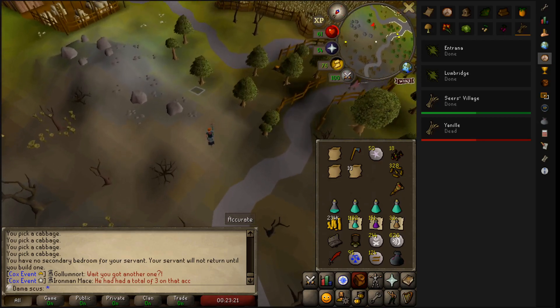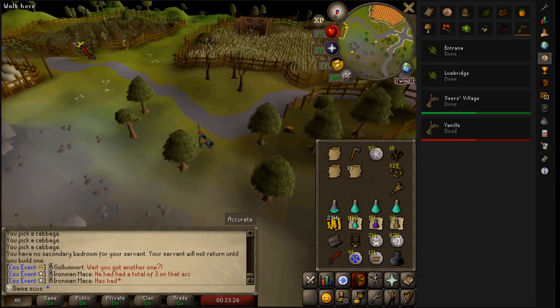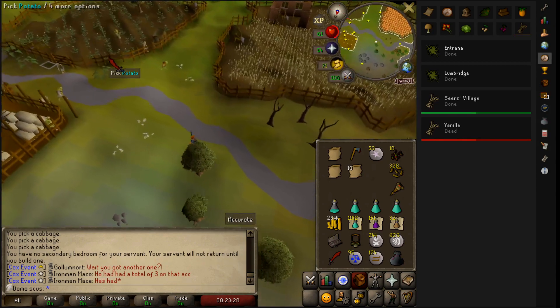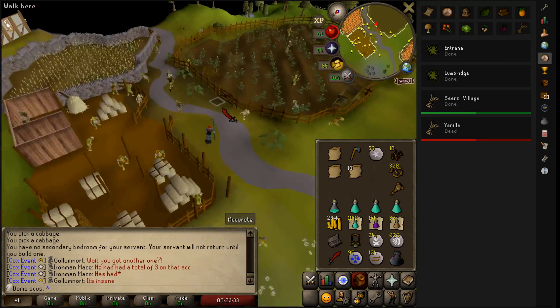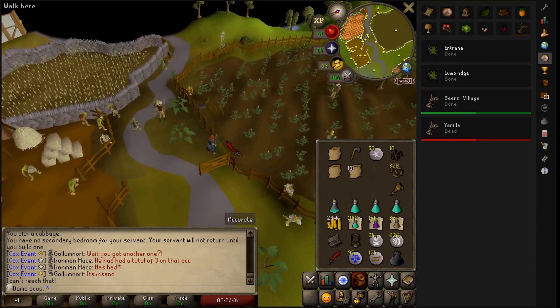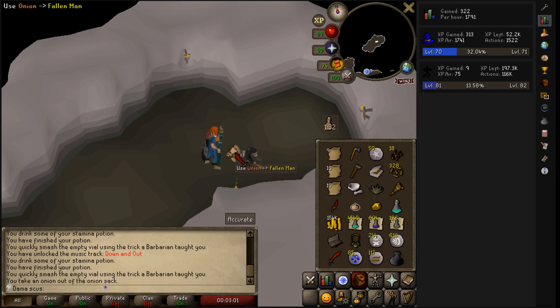So I decided to complete the quest up until the boss fight with my items, then suicide right before the boss fight. The beginning of the quest requires a large amount of food, so I'm picking cabbages, potatoes, and onions to save inventory space, and putting them in the sacks. Got to feed this dude, cheer him up, and get him some armor for the Dream.